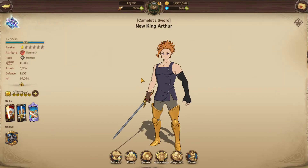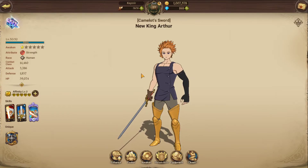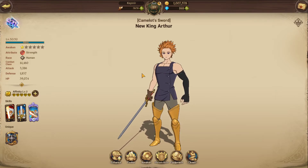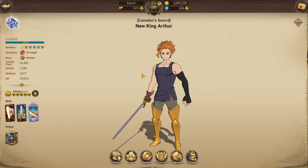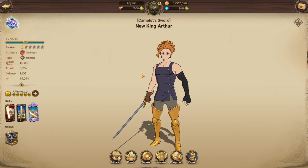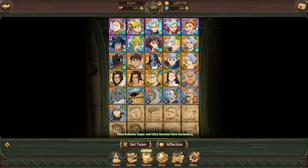King Arthur was the character I got on my first draw. Looking at a Japan version tier list, he was listed as S rank — right below god tier. The god tier included Blue King, two versions of Escanor, and Gowther. Below that were SS ranks, with King Arthur among them along with a few others including Hunter.